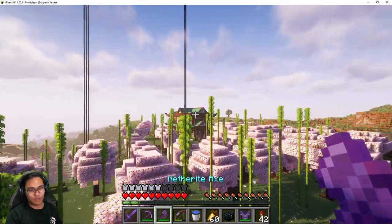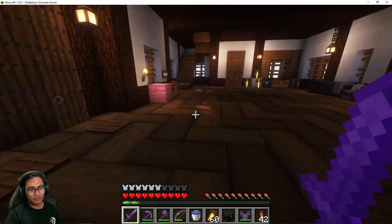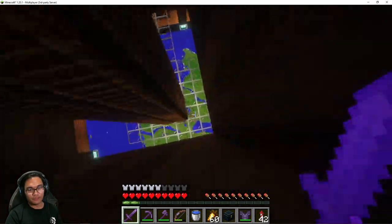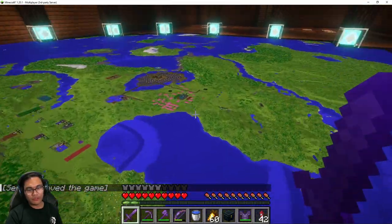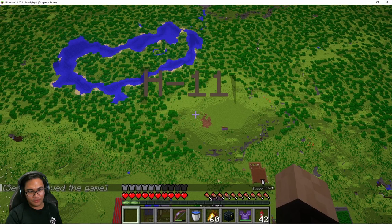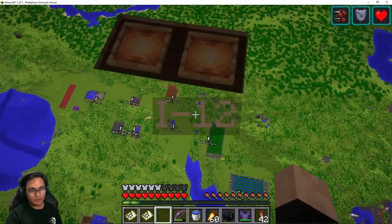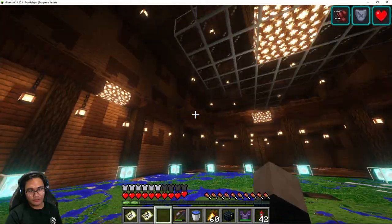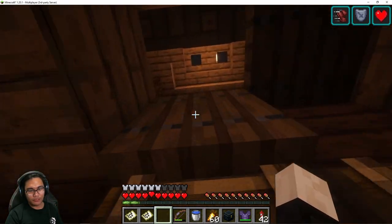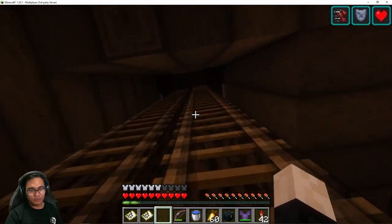The next thing I would do is update the map. Let us go into the map room real quick and find the piece that has the sakura tree on it, which should be easy to find. Alright, so let's see here — this is our base, this is the various farms, and this part here is where the sakura tree is. Let's free up three slots. We've got H11 and H12, and I'm pretty sure that's it. Time to head up and update the map, and then we shall see what it looks like.